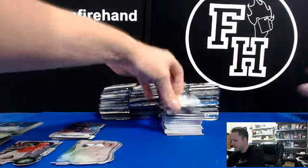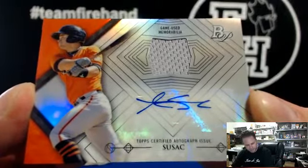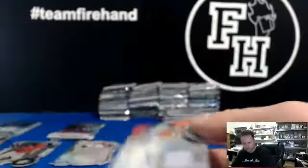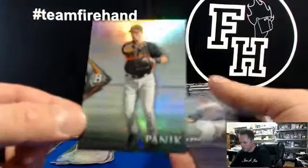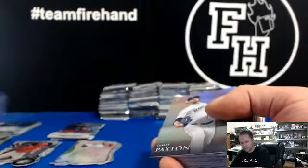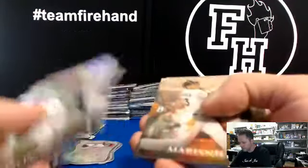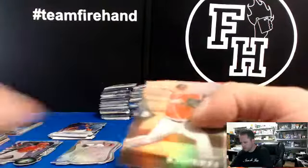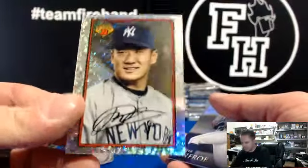Relic is Andrew Susac for the Giants — jersey autograph. Decentric has Giants. Andrew Susac — I pull him out of 2011 Prime Cuts all the time. Joe Panik, Giants, refractor — he got called up. He is also on 2011 Prime Cuts. George Springer die-cut, Astros. Masahiro Tanaka sparkle card for the Yankees. Nice.